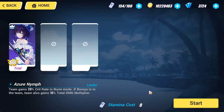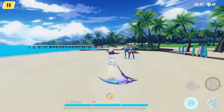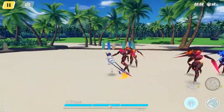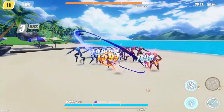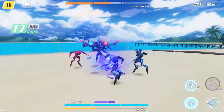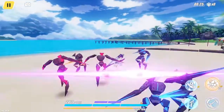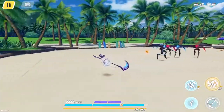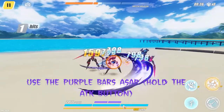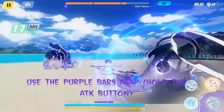Now I'm going to tell you how to use her properly. At first, as you can see, these two bars just above the HP bar are empty. First of all you have to fill them up. To fill them up, just beat some mobs or enemies, and dodging is the most effective way to fill them up. As you can see, those empty boxes are filling with purple. The most important part about Sirin is you have to use these purple bars — you can never let them sit full.